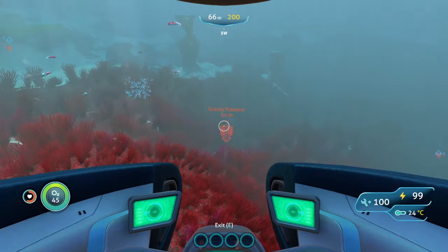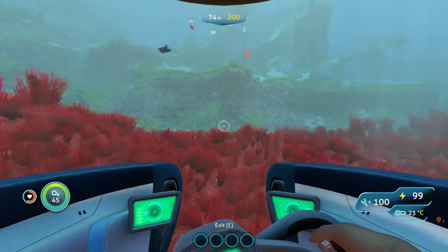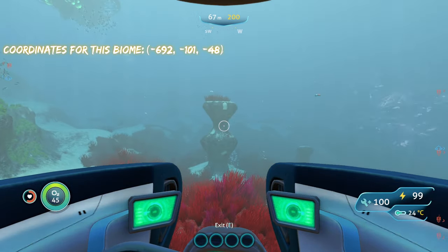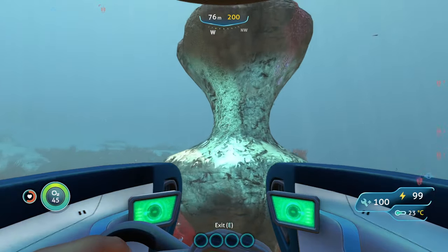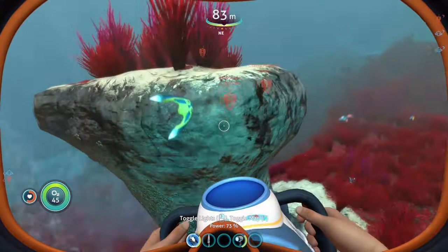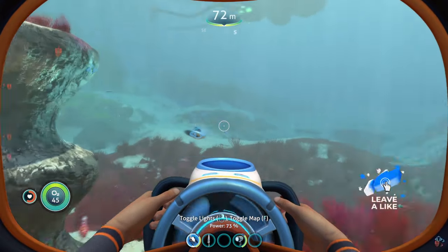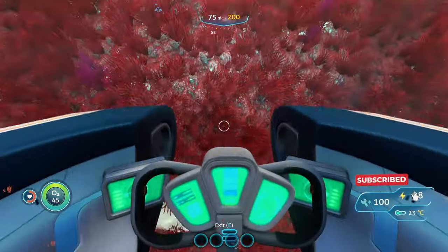We are now in the Grassy Plateaus and once you are here you're going to do the same thing as in all the other biomes — look around on the walls. Mainly you're going to look for these little pillars that are all throughout the biome, because that's where most of the outcrops usually spawn. It's also a really good biome for beginners since it's a relatively safe biome and it's close to the Safe Shallows.